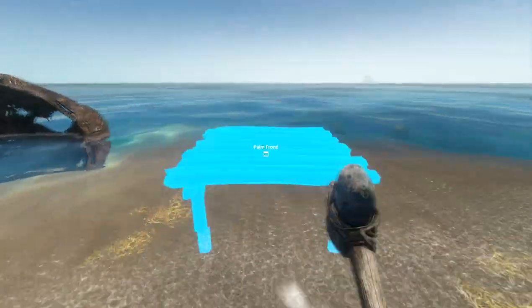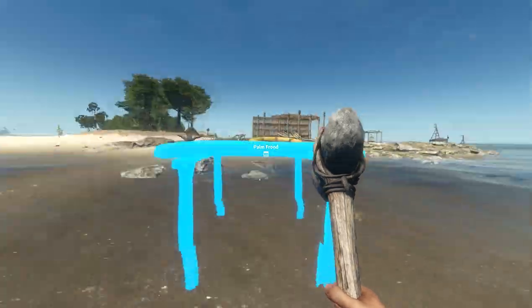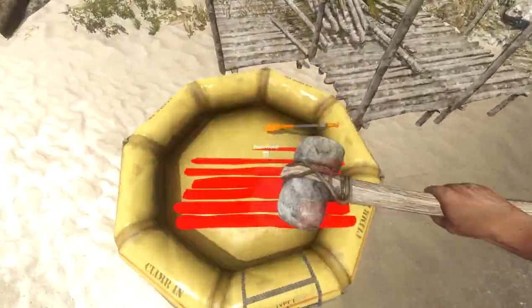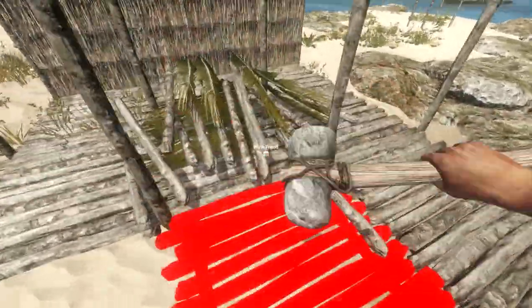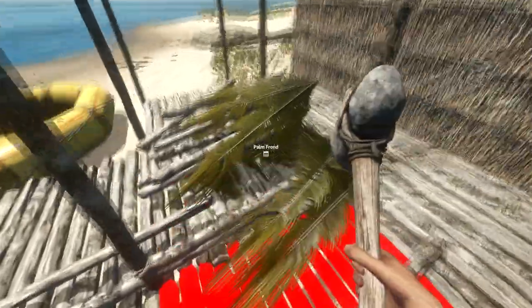Also, if you do place the foundation in water, it does make a raft, which can basically be used just like the life buoy we have right here. I'm gonna go ahead and break this down since I don't need to make any more foundations. What you do is just right-click with it and it'll break it down back into the materials.